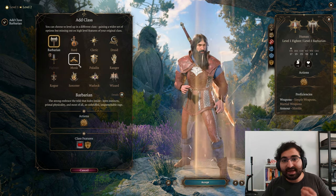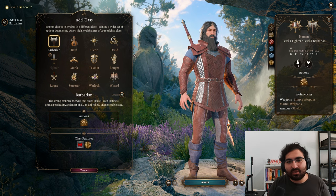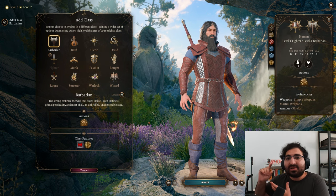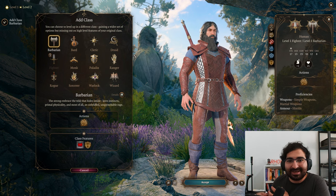First things first, you gotta have a main class. You can't just multi-class from the start unless in very rare cases or if you know exactly what you want. The best way to go about this is to have one main class and then multi-class into something that will be useful to that main class in terms of playstyle, to spice things up.